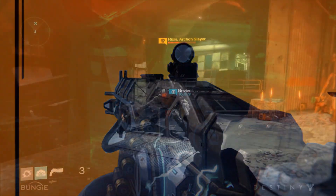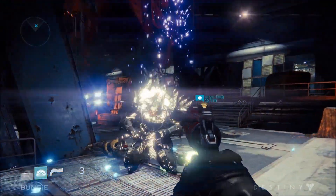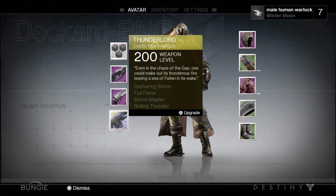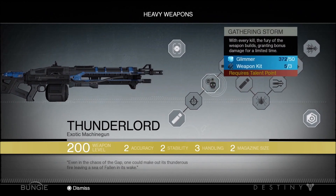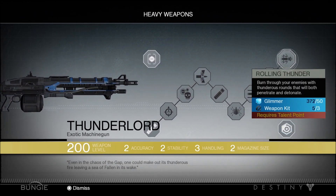The Thunderlord is also one of the few weapons that we've actually seen being used. During the E3 demo, once Rixus Arkansas is destroyed, he drops the Thunderlord. The weapon's skill tree includes upgrades called Gathering Storm, which grants bonus damage for a limited time, and Rolling Thunder, which provides explosive rounds. The Thunderlord will fit into a player's heavy weapon slot for guns that cause a huge amount of damage in a short space of time.